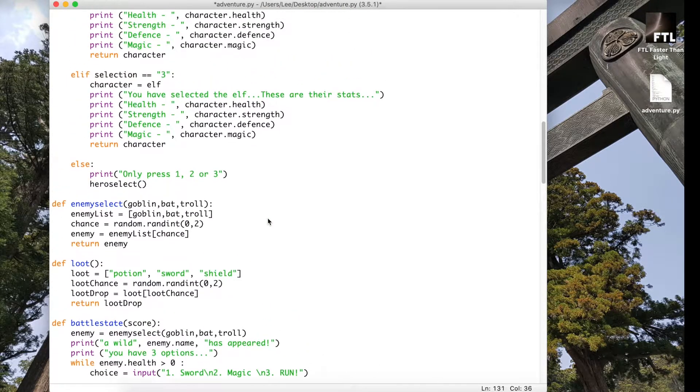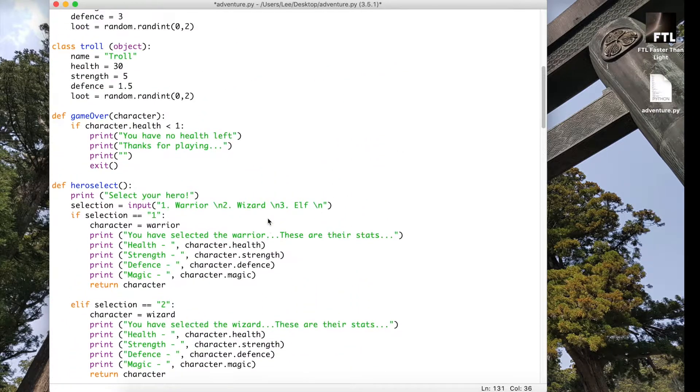Once we've done that, the last thing to do is update game over so it accepts both character and score as parameters. Then we're going to print 'you have scored' followed by that score variable. This should be the final update for the game over and the scoring part, so you can now see who's got the best score.